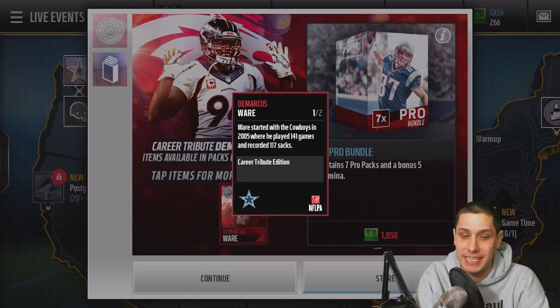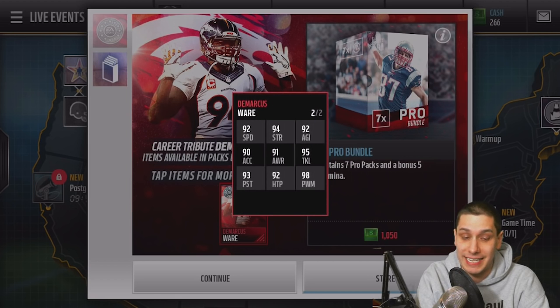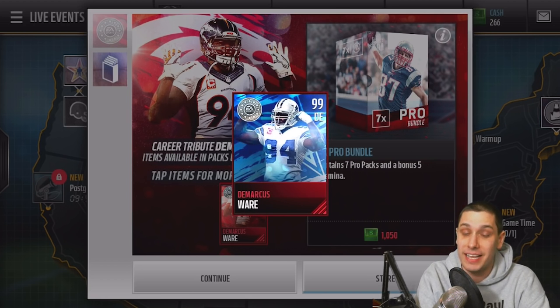This is the Cowboys Tribute Edition — very nice card. 92 speed, 94 strength, very nice attributes across the board. Great hit power, 98 for a power move as well. That is nuts, guys. This thing is going to be able to get after the quarterback and do some serious damage against opposing offenses.